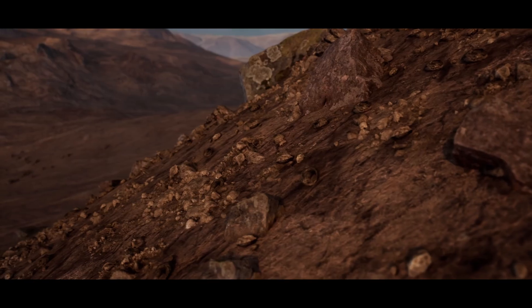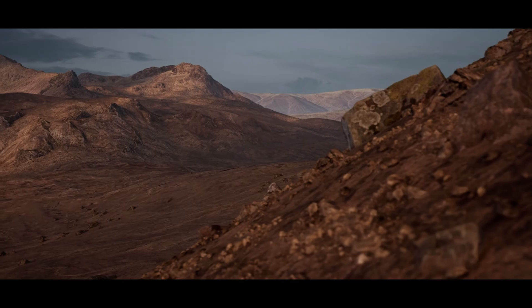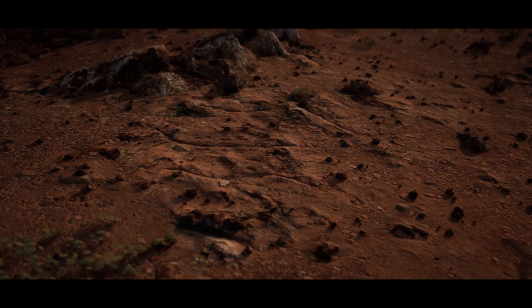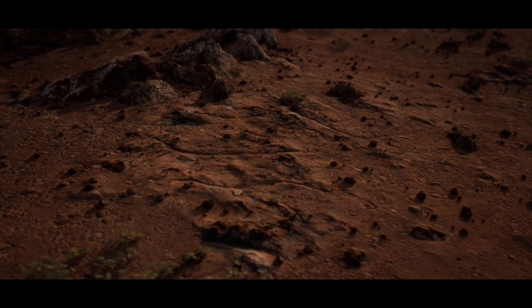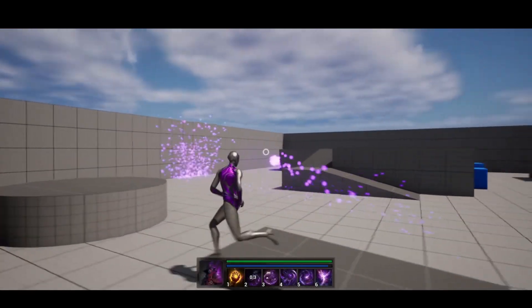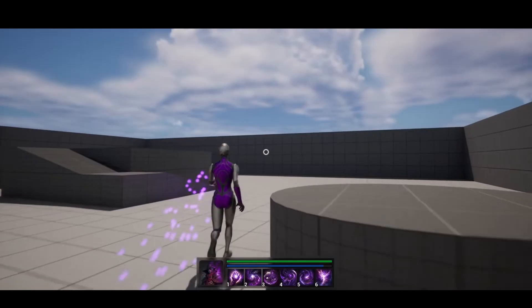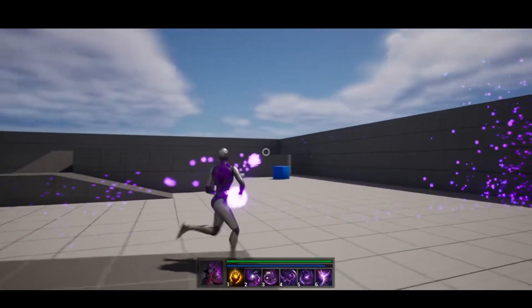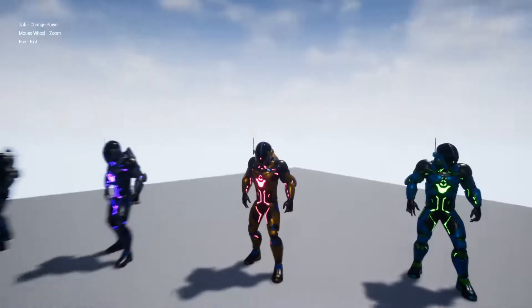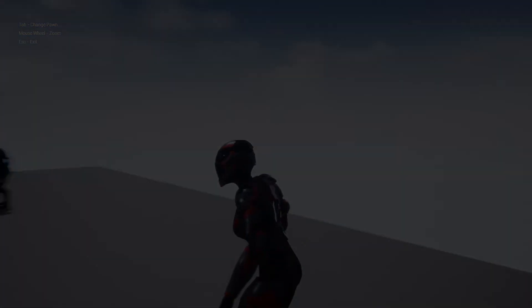Hey guys, I'm Matt Asplund and welcome back to another Unreal Engine Marketplace and Fab Marketplace video. This is the limited time free for the first half of June 2025 where we've got access to three amazing assets for free and you can keep them forever, but you only have until the 17th of June to claim them. So this time around we've got the Brushify Desert Mountains pack, the Ultimate Spell System, and the Sci-Fi Troopers Collection. With that, let's get right into it starting with the Brushify Desert Mountains pack.